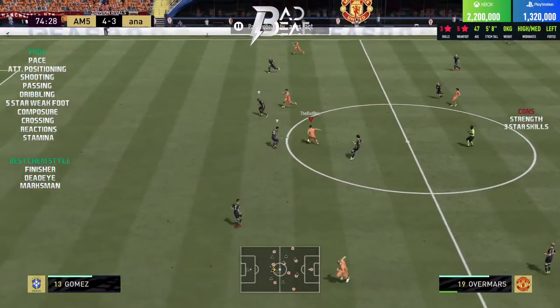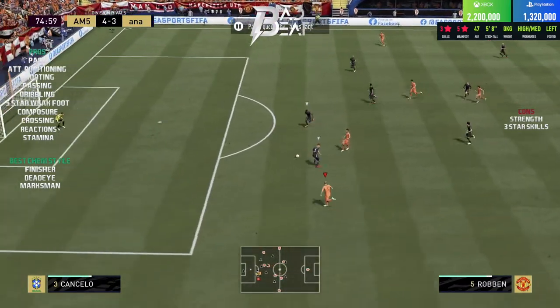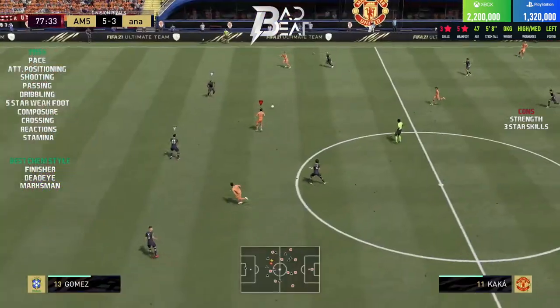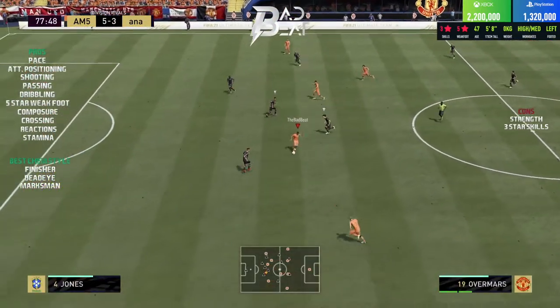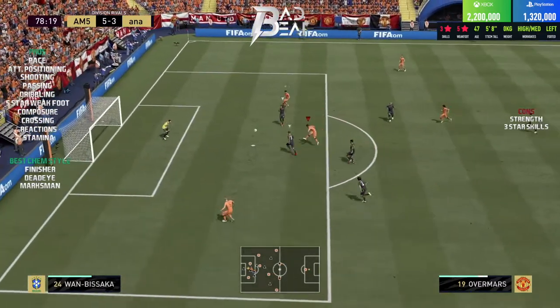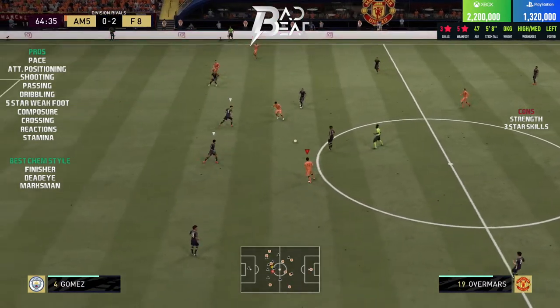Overmars' attacking AI was very impressive — he made constant darting diagonal runs inside the box when played as a striker, and as a winger made amazing runs down the line that set him free of the right back marking him. Overall his attacking AI was a constant threat to opponents' defenses because he was incredibly tough to mark given that insane speed.